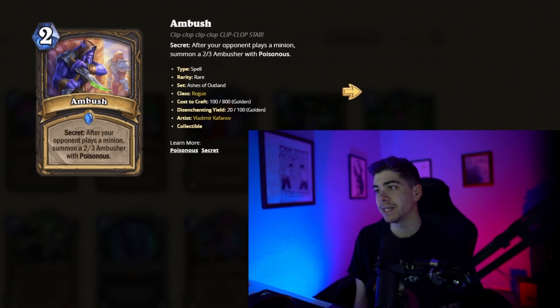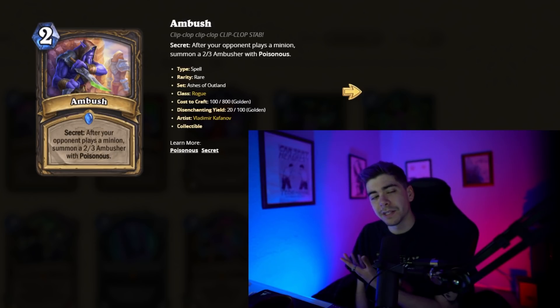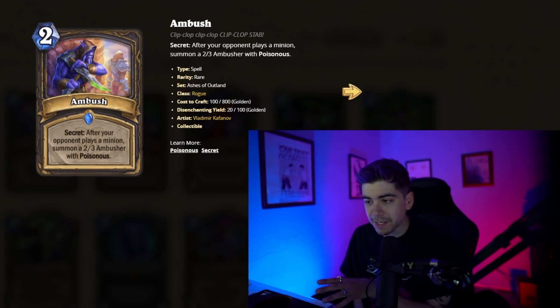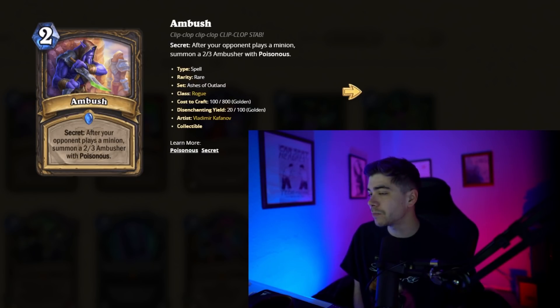They have a really nice layout. We have a two-mana Rogue secret, Ambush. After your opponent plays a minion, you summon a 2/3 Ambusher with Poisonous. So you'll be able to clear whatever minion they play the following turn — they'll summon something, it'll pop your Ambush, and then the next turn you can just clear it with this.